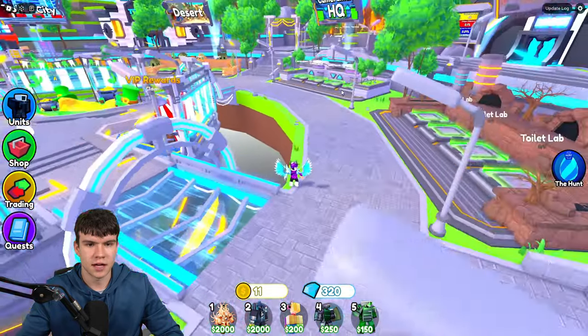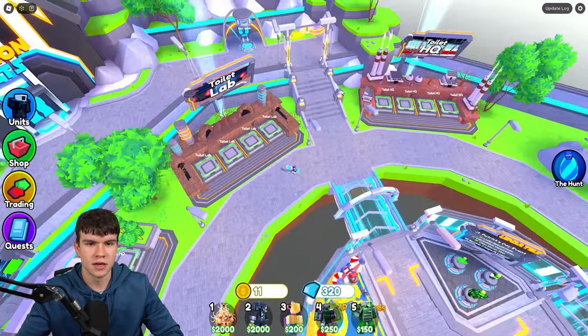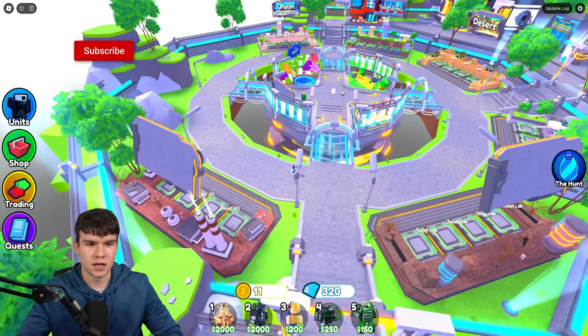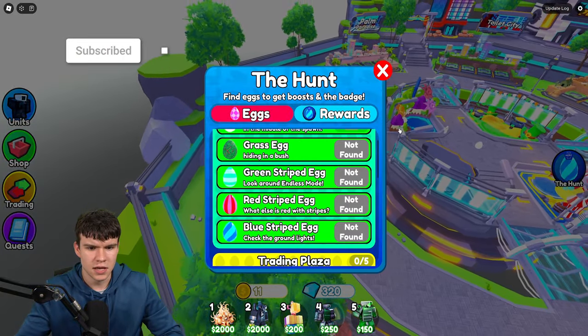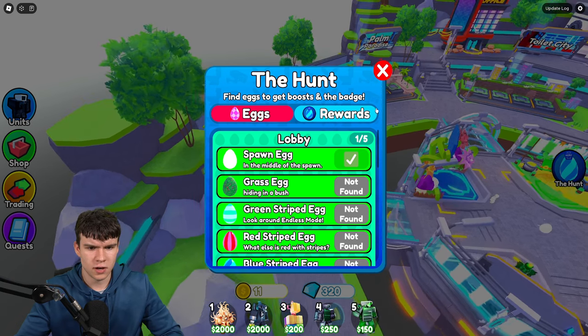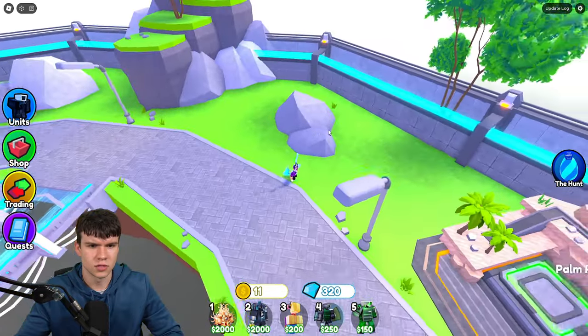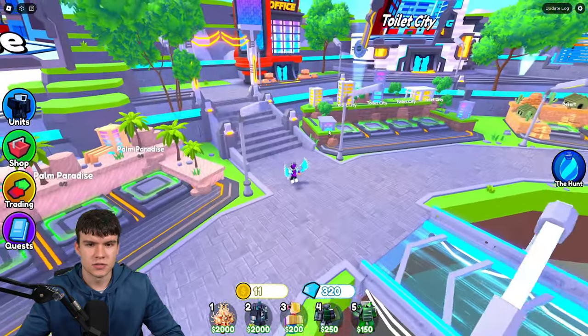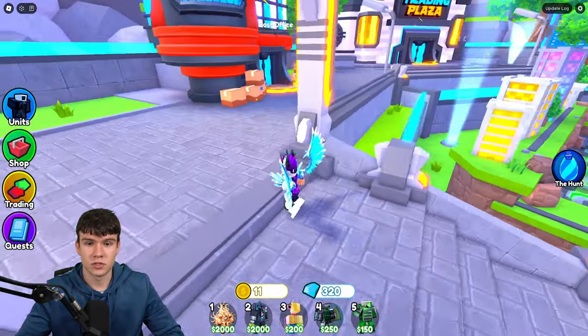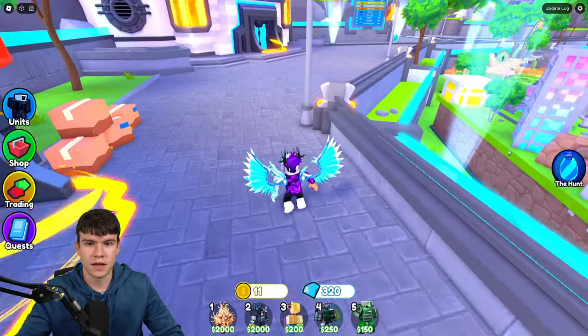So pretty much, we have the grass egg that's hiding in a bush. These ones are all kind of easy ones — we have a striped egg, green striped egg, all that sort of stuff. We're going to be able to find these pretty easily. If you just follow me, I'm going to show you today where you can find all 15 egg hunt locations.